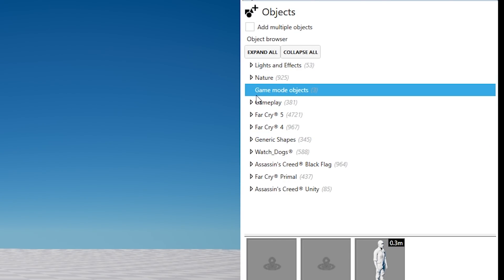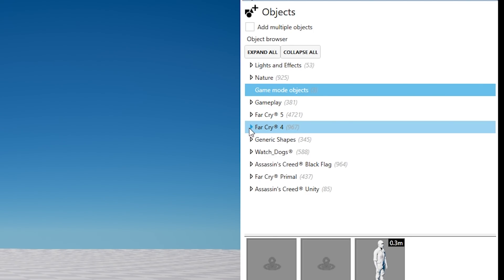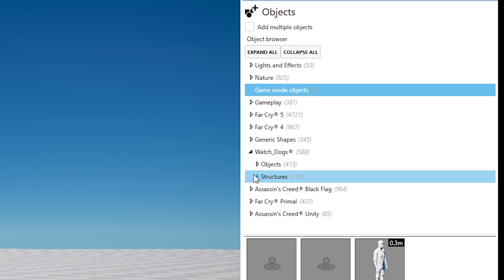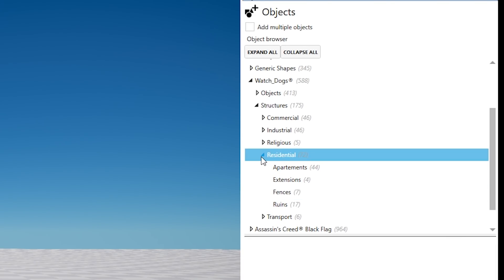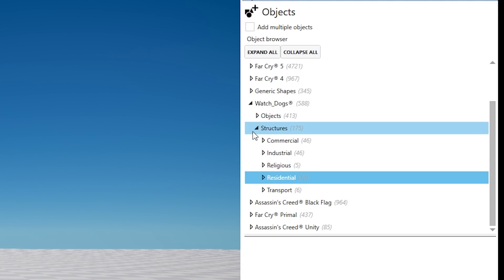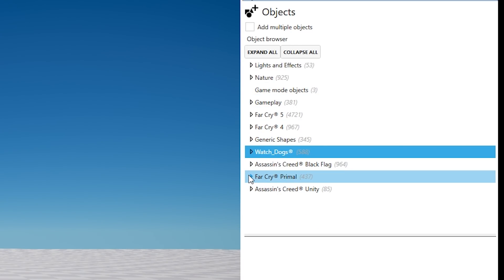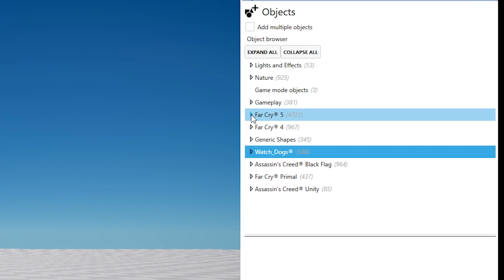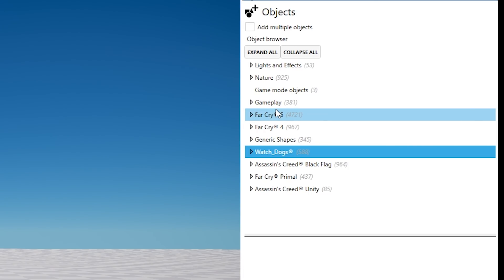Someone was asking about the types of objects, and you can see we've got a ton of them. We've got Far Cry 5 with 4,721 assets, and 967 assets from Far Cry 4. And yes, it even comes with Yetis if you're interested. Someone was also asking about Watch Dogs — you can see we've got tons of stuff in here: apartment buildings, skyscrapers. So you don't necessarily have to make a Montana-style world like Far Cry 5; you can make whatever you want. Ubisoft has said they're planning this to be a service, so we're going to be seeing more and more assets released. Whether it's free or paid DLC, we'll see. We know that there are three DLCs coming, but they may also come out with asset packs or something.